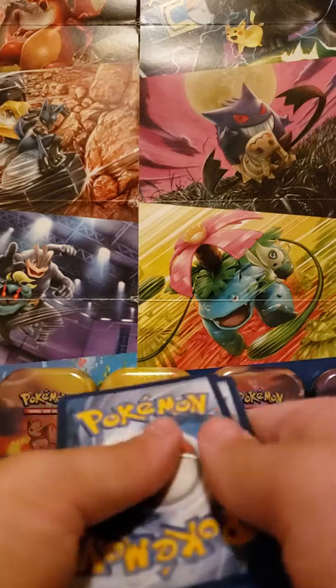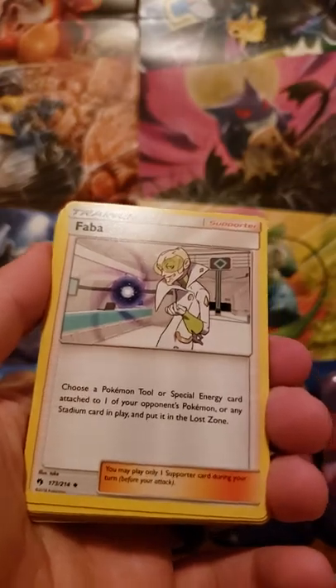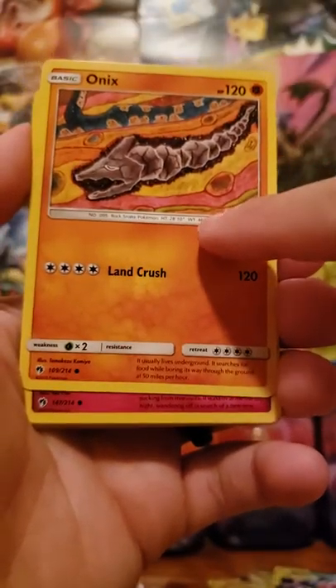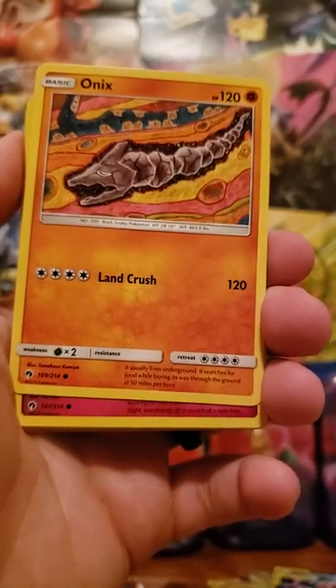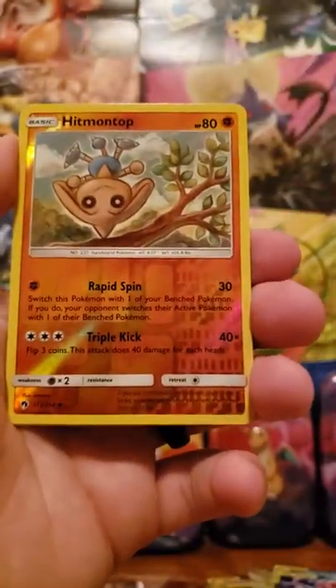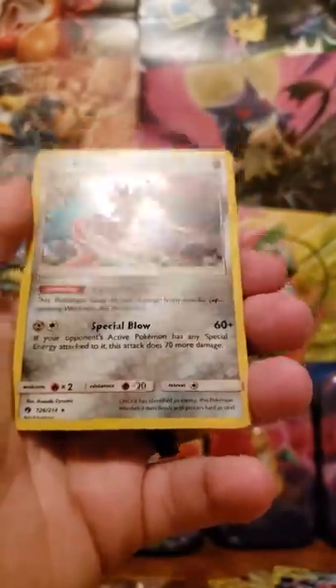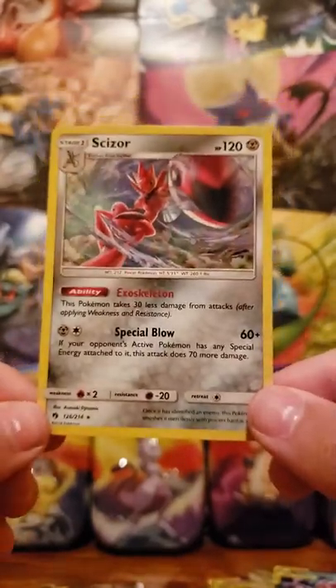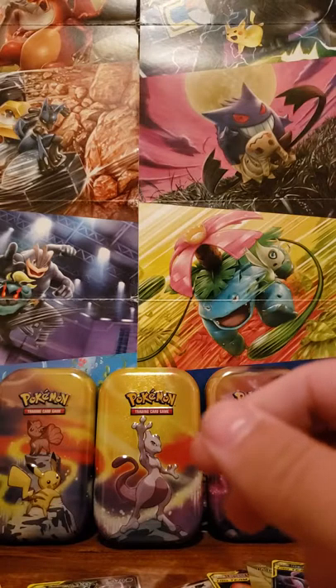Lost Thunder. I could not be more excited with the pulls tonight, guys — having that kind of pull rate is ridiculous right now. Here's a code card for that. Four cards: Leaf Energy, Faber, Sightseer, Delibird, Onix, Onix — I believe that artwork was reprinted in Unbroken Bonds, maybe I'm thinking of Lost Thunder. Jigglypuff, reverse is Hitmontop. And the rare — Scizor Holographic! Another holographic pull, better than a rare again. We'll put that up there to keep track of what we got.